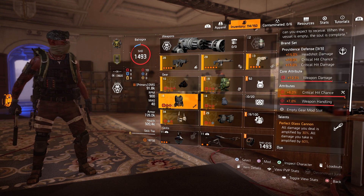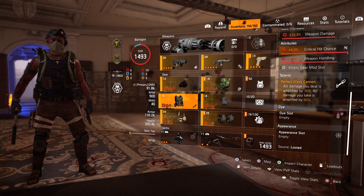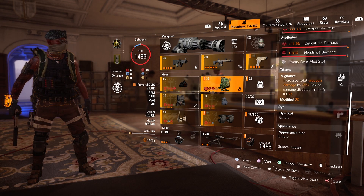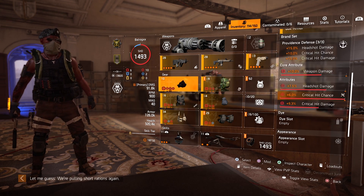The talent on the chest should be Obliterate, but there are other options you can use like Unbreakable, Overwatch, or Glass Cannon. The talent on the backpack should be Vigilance, Composure, or maybe Companion.